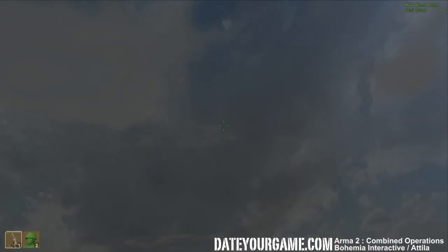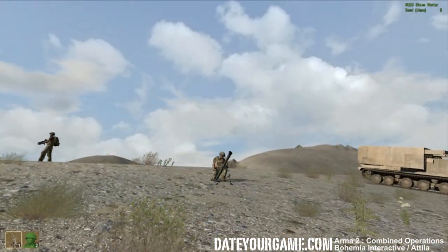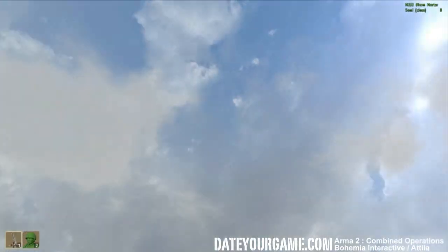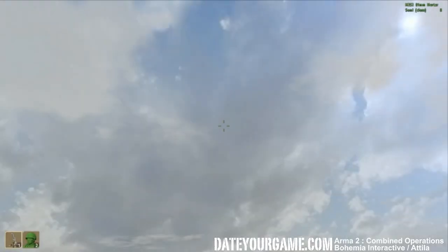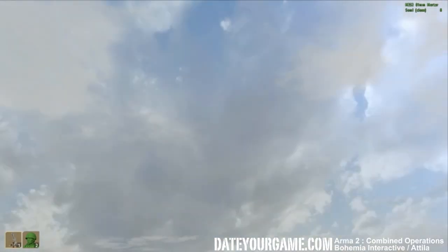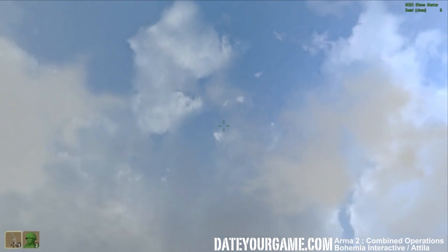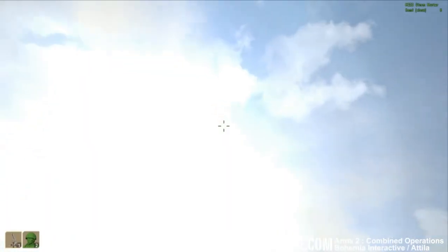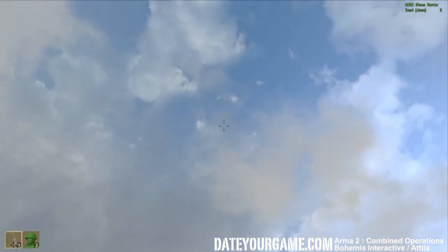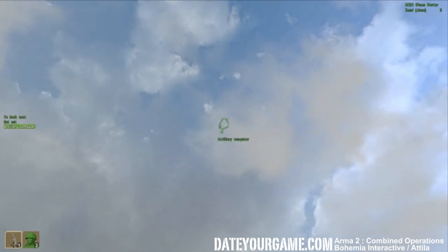All you have to do is get inside the mortar. You're inside as the gunner, of course, because it's the gunner who shows where you're shooting. That puts you into a position where you're looking at the sky and you don't really know what's going on — it doesn't tell you anything about where you're shooting. So you have to use the mouse wheel or a key on your keyboard to go into your artillery computer.